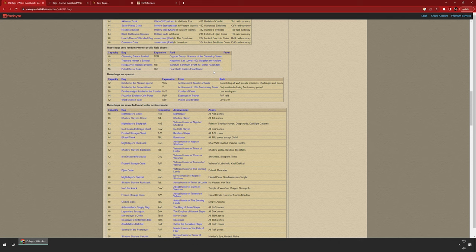These ones drop from specific raid chests — House of Thule, one of the Nagafen events, and TBM. TBM has a 40-slot bag in the raid, which is kind of nice if you can get enough characters together to take that out. But they're 16-slot ones in some of those, so they're kind of small.